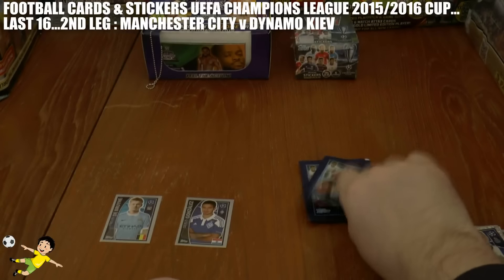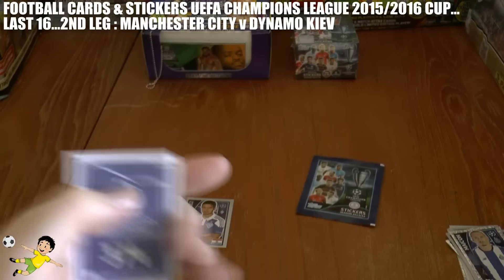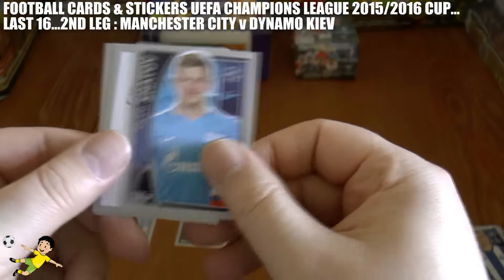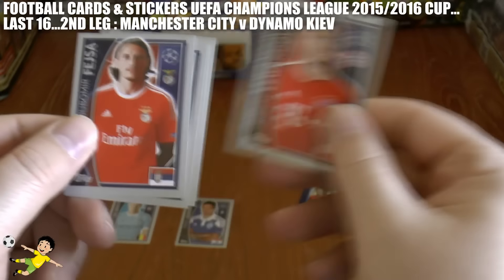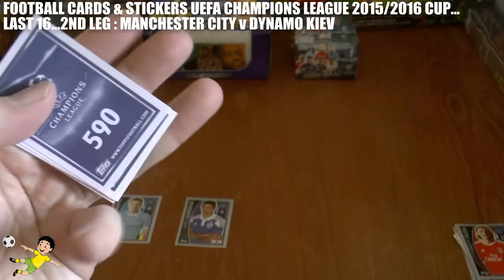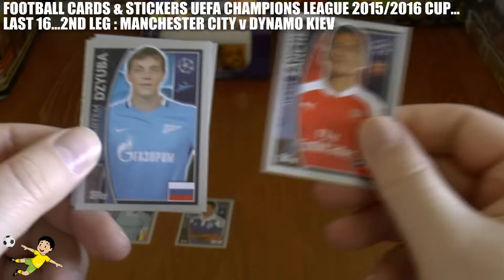No goals in that one. Will this be the first game to go to the Football Card Stickers golden goal rule — where we open packs and the first pack to contain either a Manchester City player or a Dynamo Kyiv player allows that club to advance? Or will there be a late winner for either side?